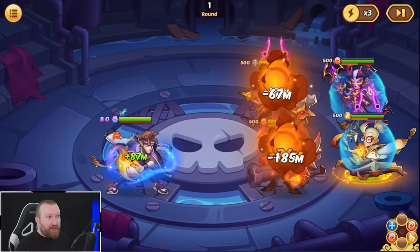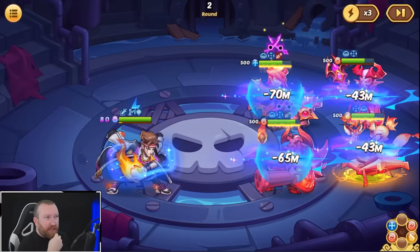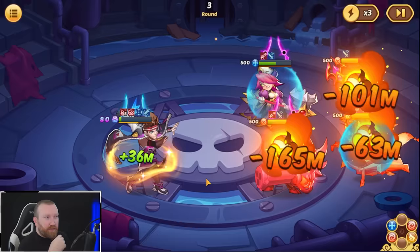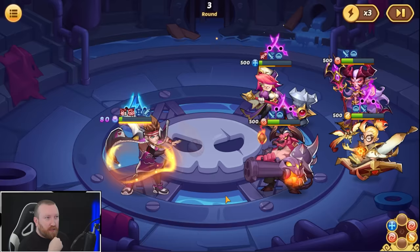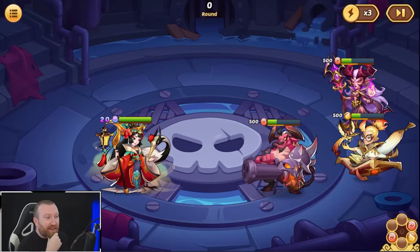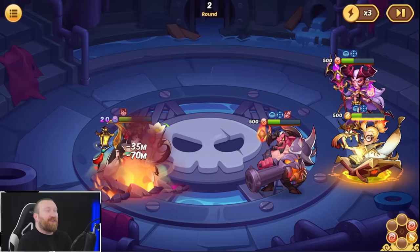We're going to throw him in and see what he can actually do. I really hate the energy bugging — it's so triggering. He does get the active off and his counterattacks go. Merax doing his Merax things, completely trying to obliterate enemies in one turn — please don't proc. Oh, he proc'd right there — that's not good. Uh oh, this active needs to kill everybody or else we are done.